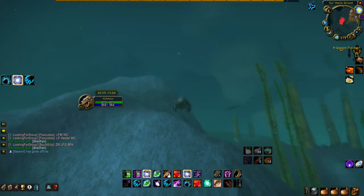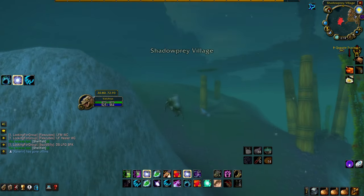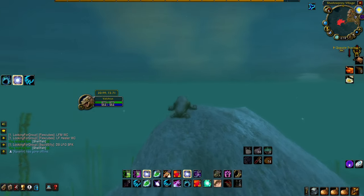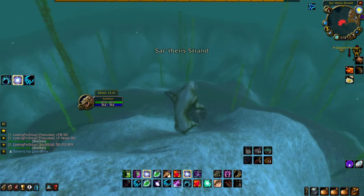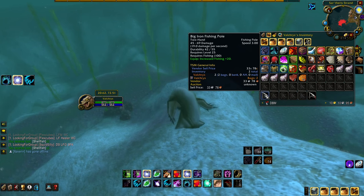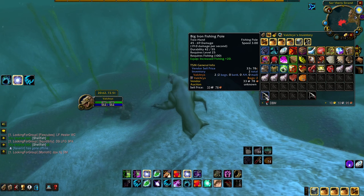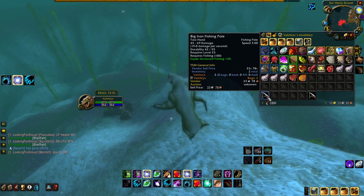If you do pull a mob, just go ahead and run up towards that boat over there by Shadow Prey Village. Usually when you run past that boat the mob will just stop hitting you — assuming you're still alive. As far as I know these haven't really been posted on the auction house so I don't know how much they're worth, but they are the best Alliance fishing pole currently in the game.